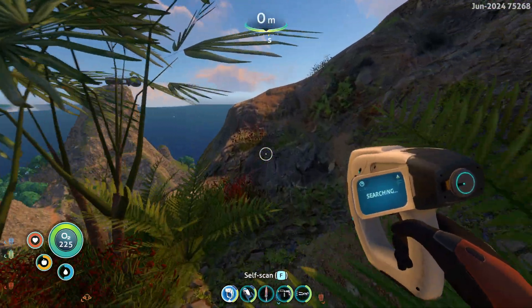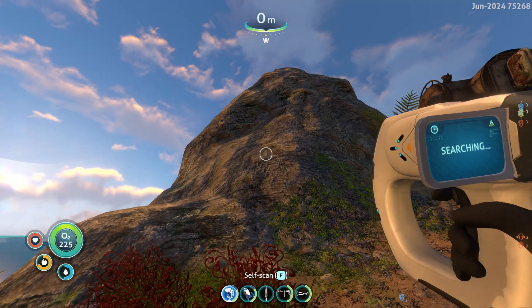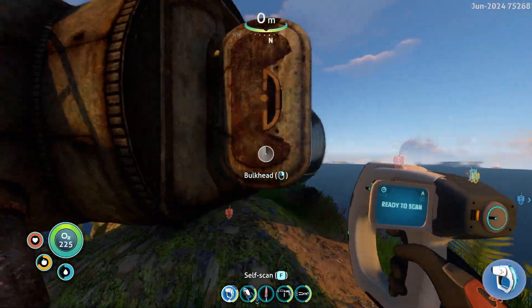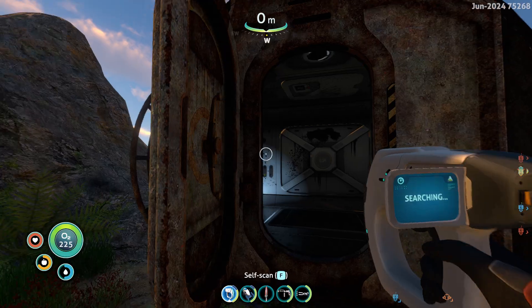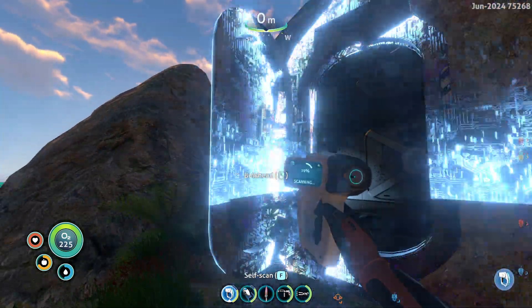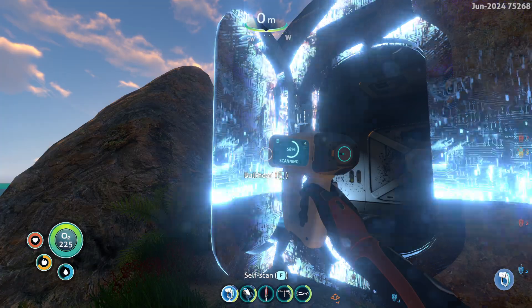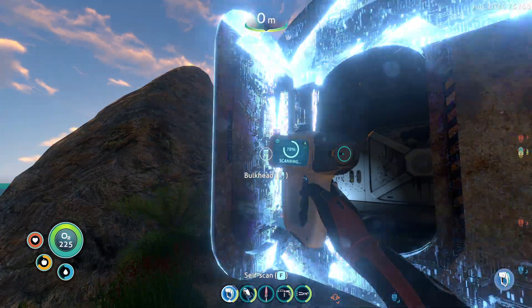This is also my first reaction to it because honestly I've completely forgotten pretty much everything that happened here. All I know is this is the Degasi base. There's a bulkhead — basically a fancy door which I can put in my own base that will make it stronger, basically a reinforcement.